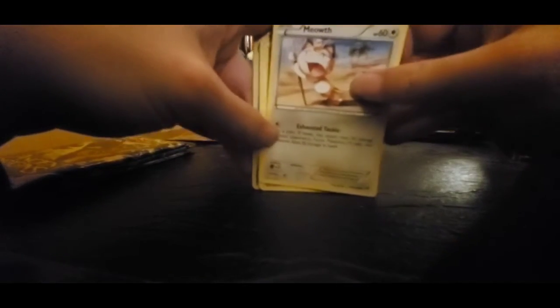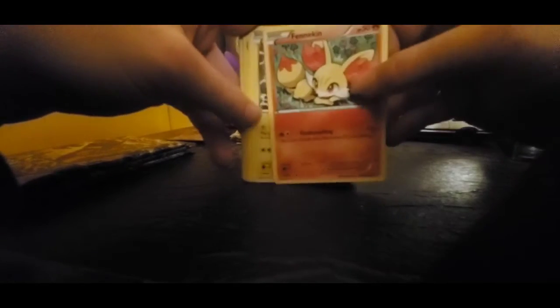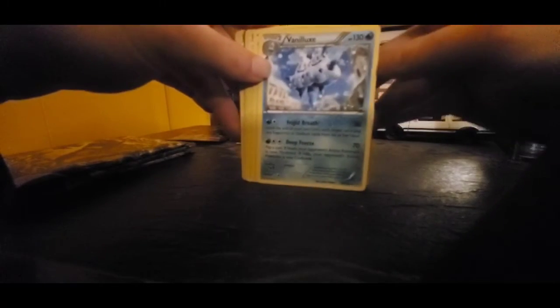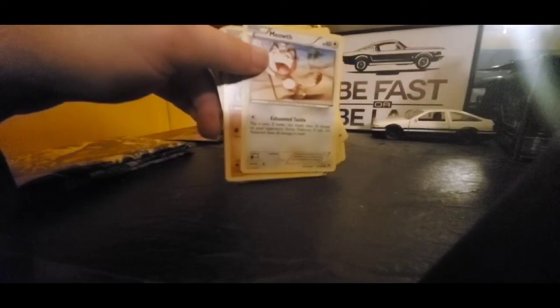Alright, Breakthrough. We got a Meowth — he's not looking too good, might want to help him out. Pancham, Finneon — I love Finneon, I really like your design — Magnemite, Ralts, Frogadier Reverse, and no holo. Vanilluxe, interesting design there. Buddy Buddy Rescue, Stunfisk, Bridgette, and one of these scan cards that I have no use for.